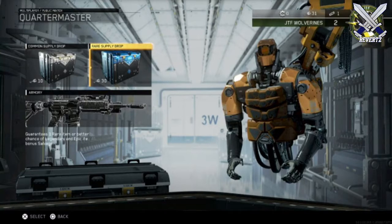Also, in the beta they are going to give us something called accelerated salvage, so basically every time you log in you're going to get some salvage in order to open up a supply drop. Every time you log into the beta you're going to get a couple of crypto keys to open up supply drops.